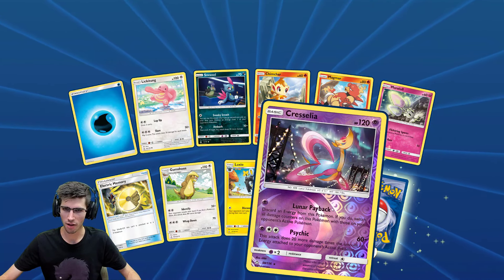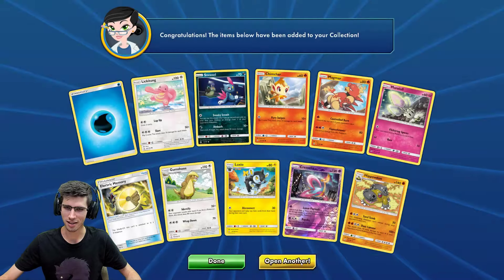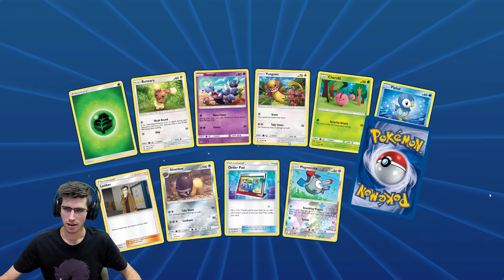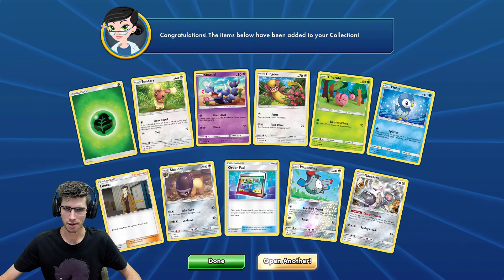We have a Reverse Holo Rare of a Cresselia and a Hippowdon — so we've got eleven of those now, we had ten. Very common pull that one. A Magnemite Reverse Holo, just a common, and a Magearna, just a regular rare. Just had to take a second look at that one — kept thinking of the one from Steam Siege.